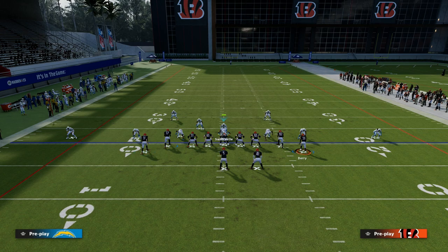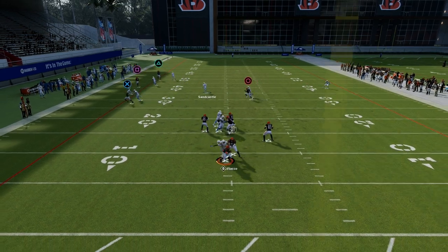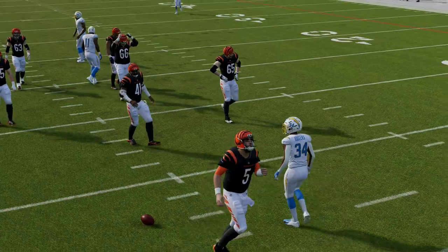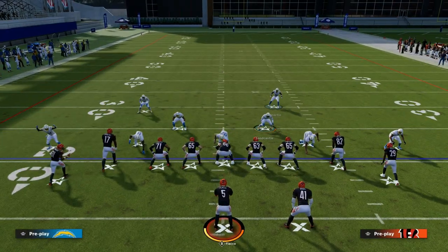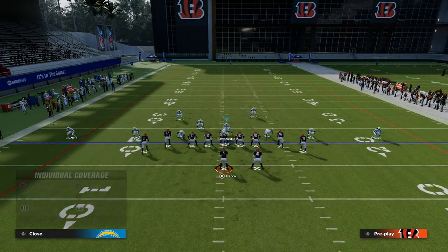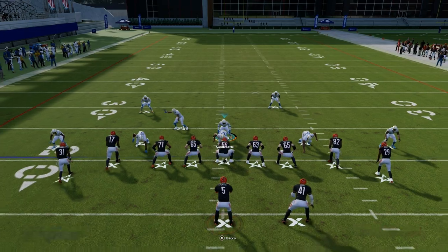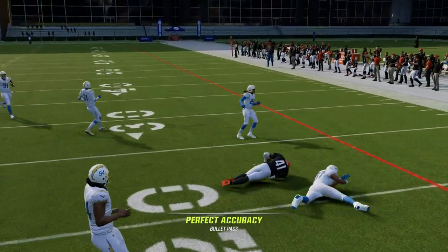Now they're blocking their running back thinking we're in zone, but we're in more of a man look — and you see that with the KOs, it's going to help us even if we do get beat in man coverage. This is the best way to run defense post-patch because you're baseline press, so they're never going to know if you're in man or zone. If you use your adjustments right, you can really trick your opponent into throwing bad reads all over the field.